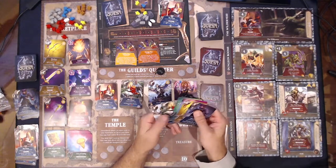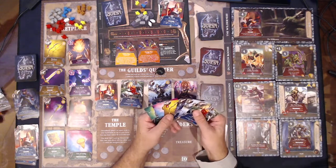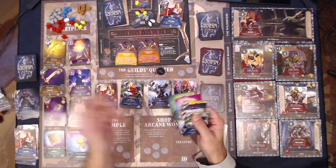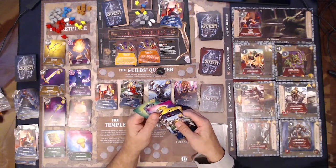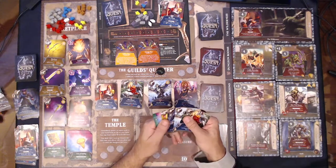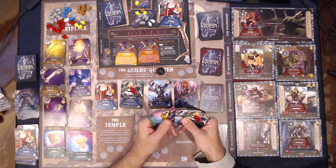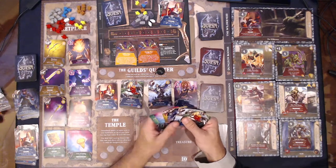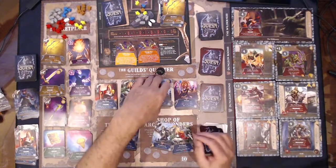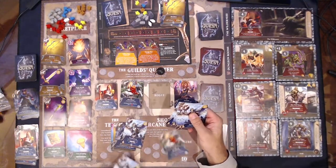We got some more upgrades I think. Oh, I forgot to actually do the buying with our money — we got five money here. Yeah, let's go ahead and buy another short bow. We're going to go to the guild corner so we can upgrade two heroes — she's going to level two, and he's going to level two.